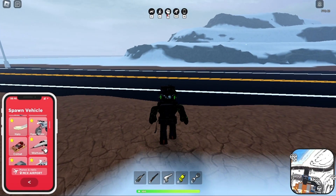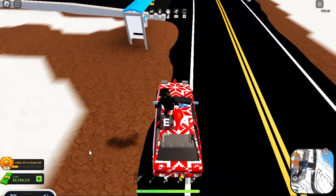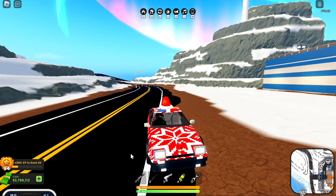So I am outside, so let me just quickly spawn my Odyssey. The driver's side is on the right side, but normally it's on the left side. That's odd, but that's actually pretty cool.